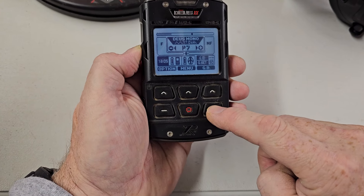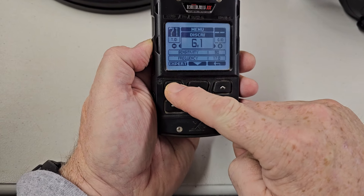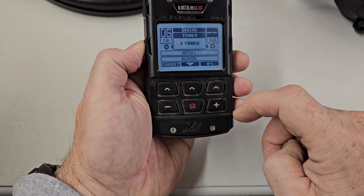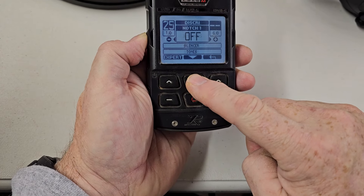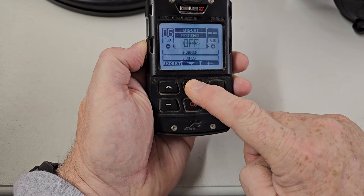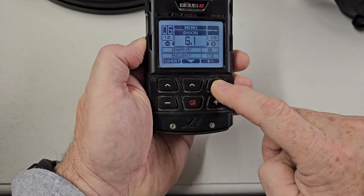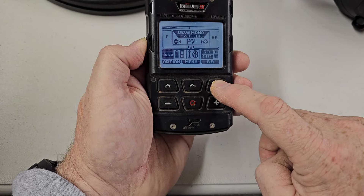Let's go to Deus Mono. Will this have it? Click on Menu, Discrimination, Expert. Three tones, notch, silencer, tones — so in this one you do not have bottle cap rejection. Take note of that; that is the program Deus Mono.